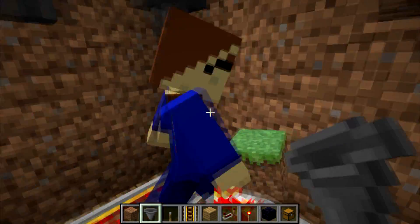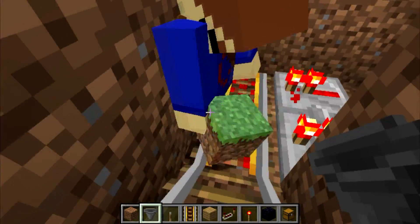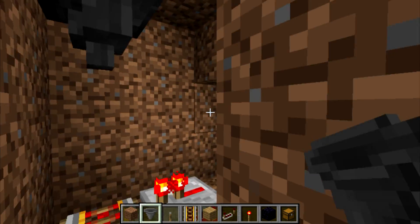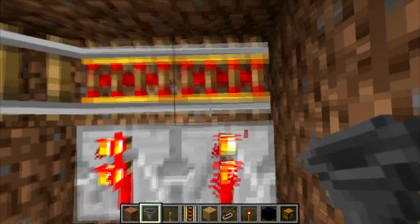Basically this would just have to go down one more block. What are you doing? Getting in your way. Basically these hoppers would have to go down one more block and they'd feed into minecarts with chests.